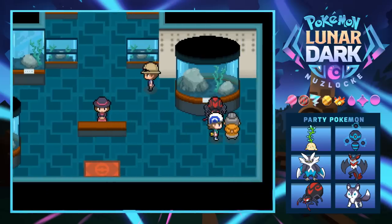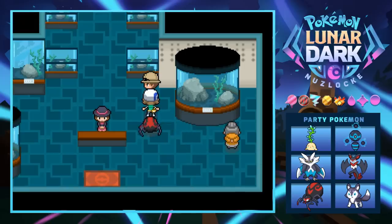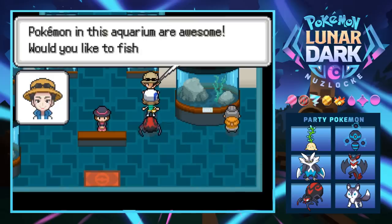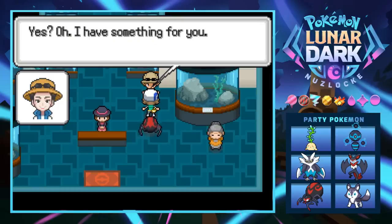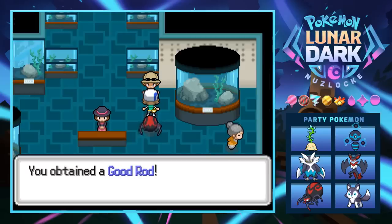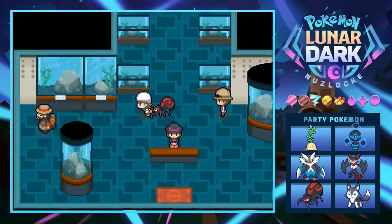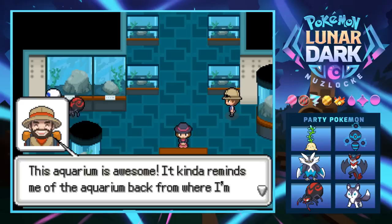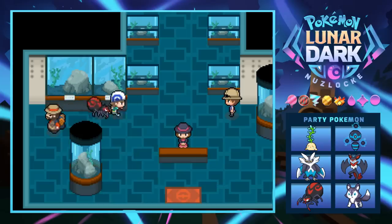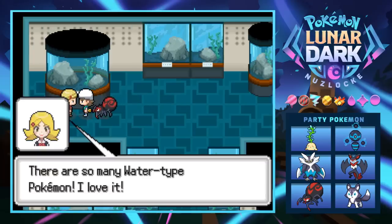At the aquarium, someone mentions many Pokemon only evolve when exposed to a special stone. A lady asks if we'd like to fish in the aquarium Pokemon — and hands us a Good Rod! We had the Old Rod before. It kind of reminds me of the aquarium from the Kalos region.